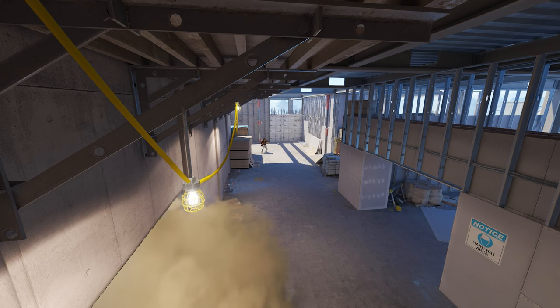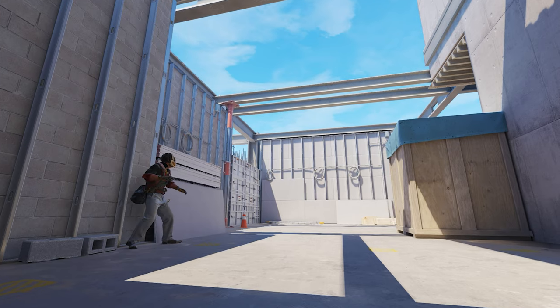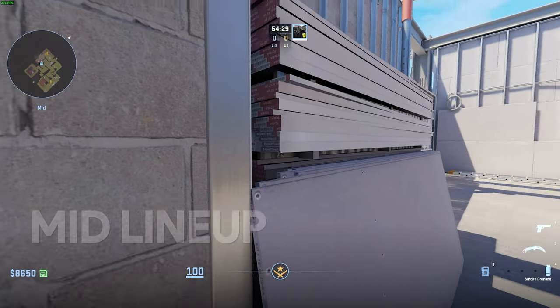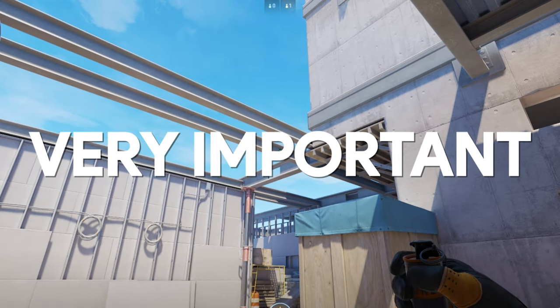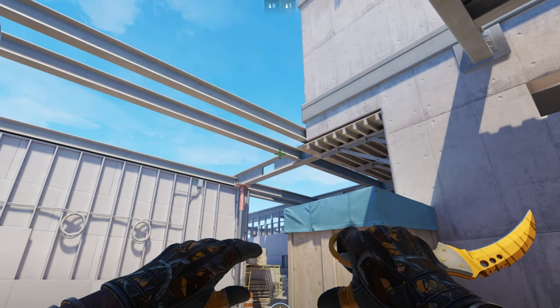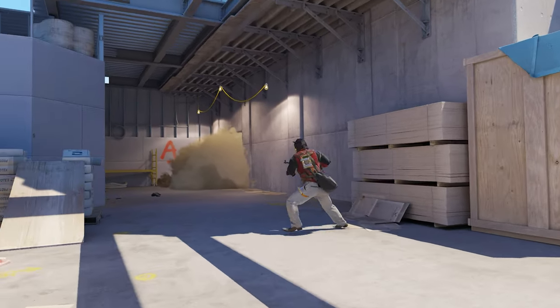Splitting B is one of the most common strats on vertigo. This A entrance smoke will allow you to easily take mid control. This is a tricky smoke to land consistently, so you will need to practice it first. Once in mid, position yourself at the beginning of these metal slabs, aim just left of where the two metal posts meet. This is very important: you need to press the W key and left click simultaneously for it to work perfectly every time. This smoke fully covers the entrance to A, allowing your team to take control easily without worrying about an AWPer holding your push.